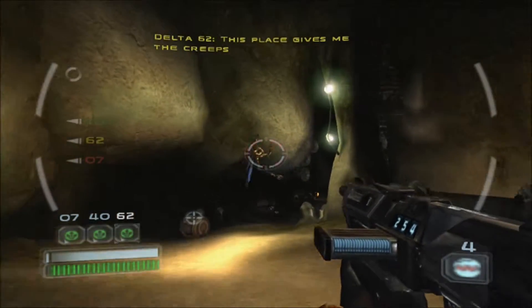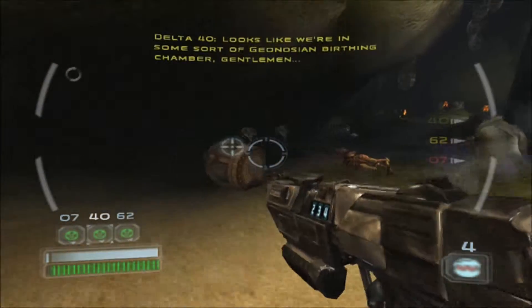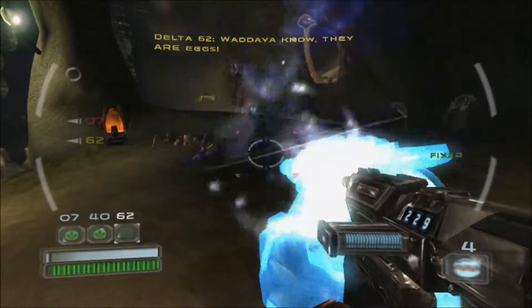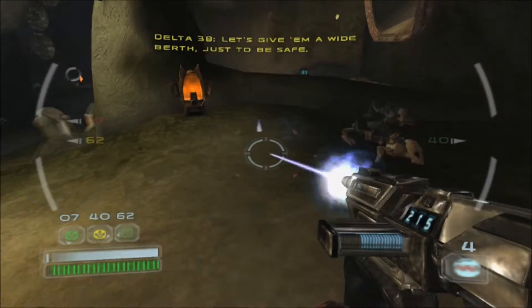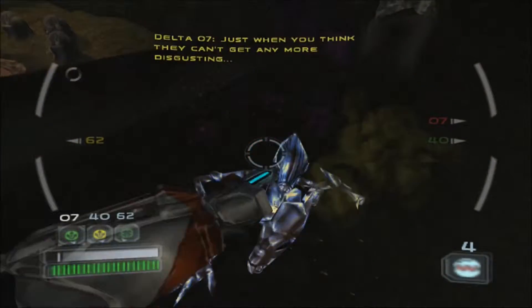This place gives me the creeps. What are these strange egg-like things? Looks like we're in some sort of Geonosian birthing chamber, gentlemen. What do you know — they are eggs. Let's give them a wide berth, just to be safe. Just when you think they can't get any more disgusting.